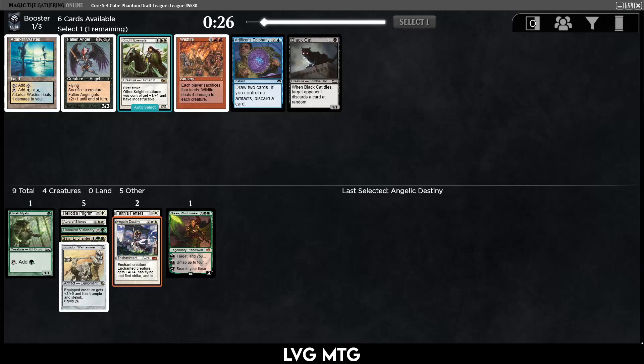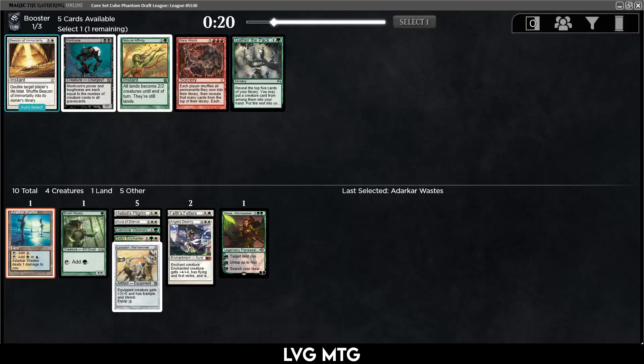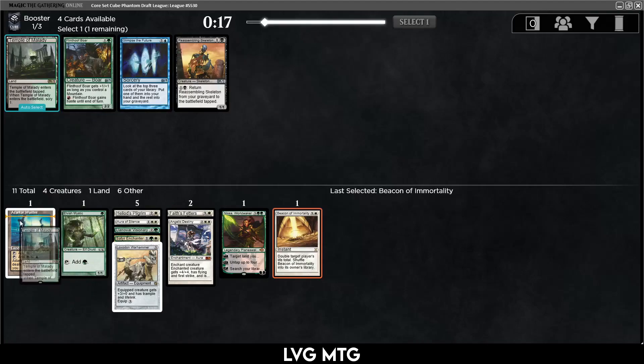There's Wildfire — that came back. There's a Knight, kind of whatever. I think I take this — a darker waste gives us a possibility of splashing a blue card. There's Beacon of Immortality and Gather the Pack. I think I take the Beacon. I don't really want to play Gather the Pack in this deck — too high a chance to miss. Let's take the temple; maybe we want to splash black.